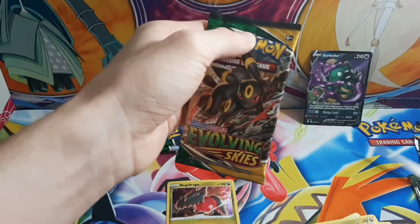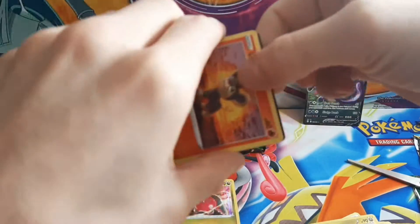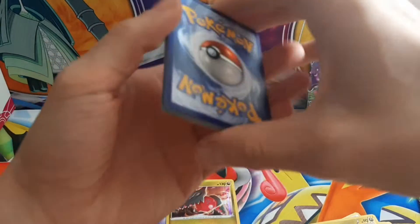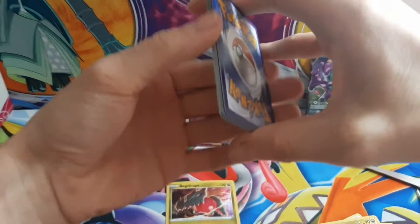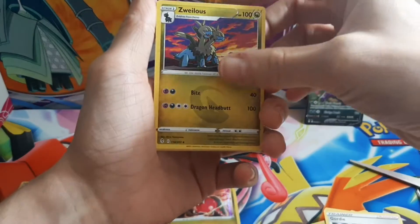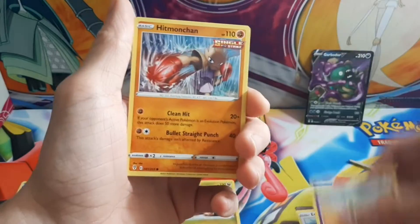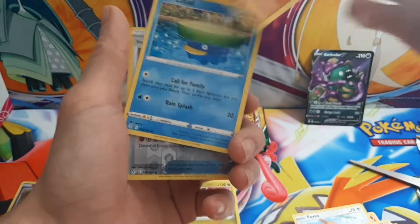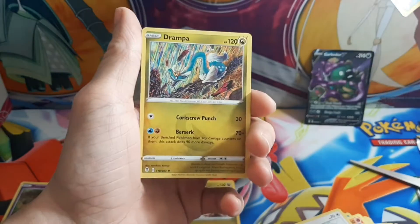I had to cut it for a second. These packs are from my local game store — they had an open booster box, so hopefully my odds are a little better. Gordie, Nasleaf, Litleo, Eevee, Cutiefly, Hitmonchan, Lotad, Single Strike Scroll of the Fang Dragon, and Drampa.